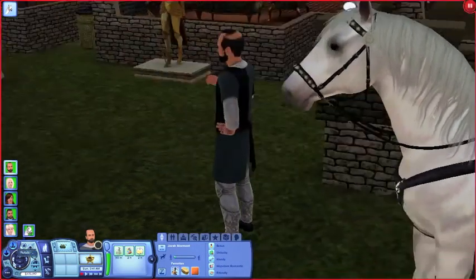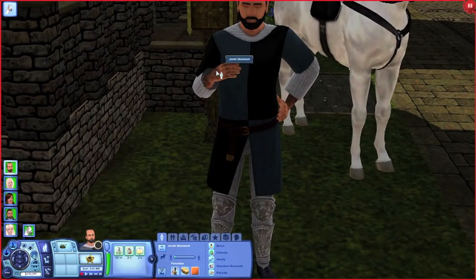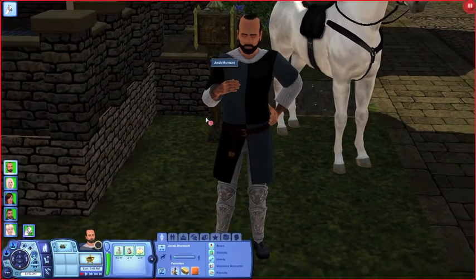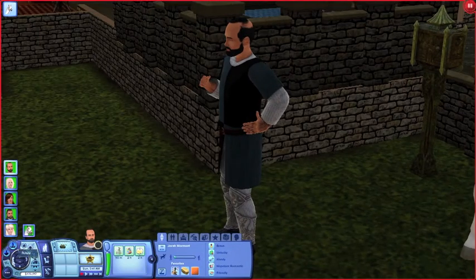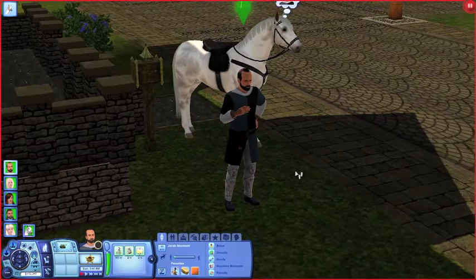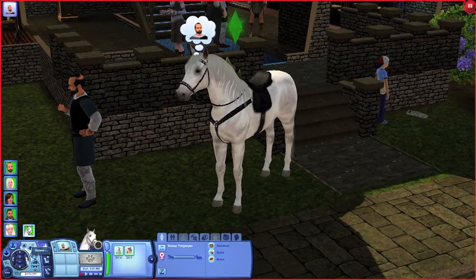Behind the horse is Jorah Mormont. He's wearing a similar knight's outfit to Viserys. You may notice the attractive hand hair — I decided to go for book Jorah Mormont, and he's described as hairy everywhere apart from his head where he's slightly balding. Here he is dressed in pretty much standard knight's gear, like Viserys, but he too is toasting quite a lot. And here is Daenerys's iconic white horse. I don't think the horse is actually given a name anywhere in the series, but I named her Snowy because she's white and snowy.